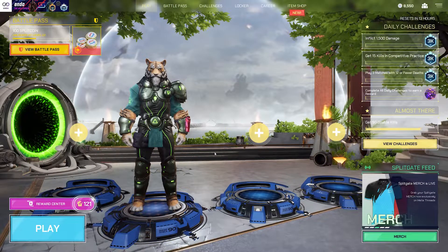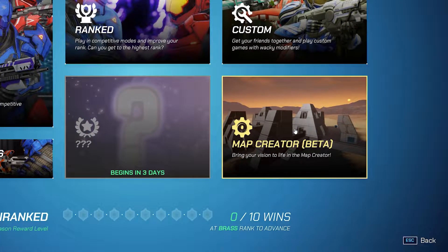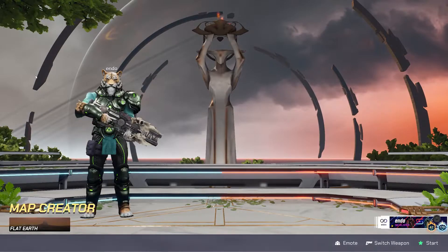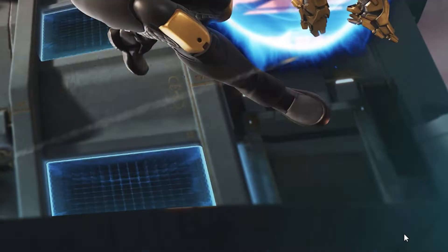Let's portal straight in! To get to the Map Creator, simply select Play, and then Map Creator on the bottom right. After that, you can either select Multiplayer mode or leave it unselected to keep it single player. We'll talk about multiplayer in Map Creator later. When you're ready, just hit start to begin your new map.